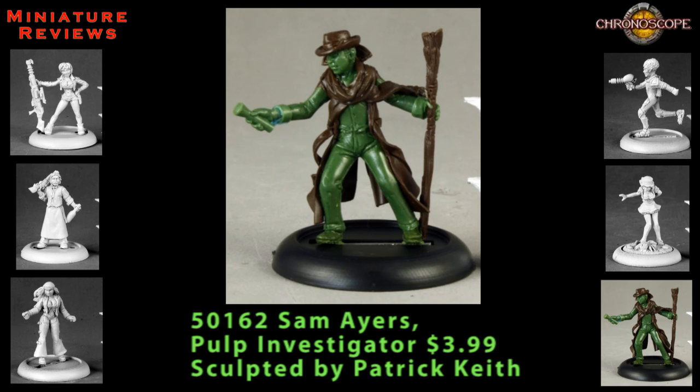Our last Chronoscope figure for this time around is Sam Ayers, a pulp investigator. He immediately made me think of Harry Dresden from The Dresden Files — I really like that show and wish they hadn't canceled it; look for it on Netflix if you get a chance. Sam Ayers is a multiple-piece model. You get two choices of what to put in his right hand: either a flashlight or a pistol. He's wearing a suit with an overcoat and a large scarf around his neck, and he wears a hat and carries a staff in his left hand. The wood detailing on the staff is very well done, and there are several additional small details on his suit. I think he would fit perfectly into a Call of Cthulhu game of pretty much any era, or in a modern setting like a Harry Dresden kind of guy.